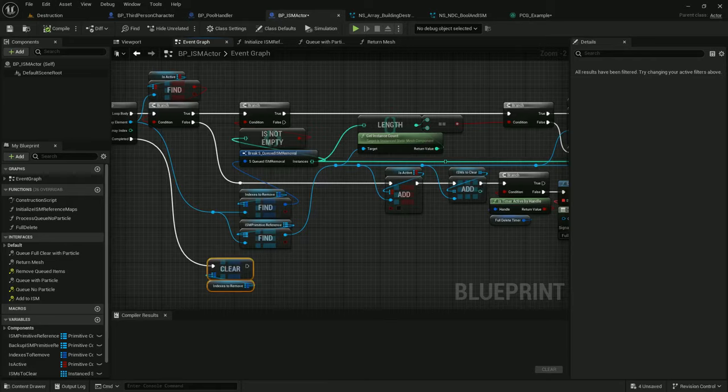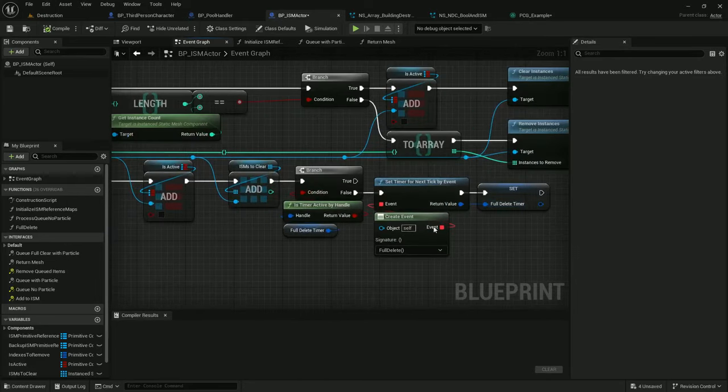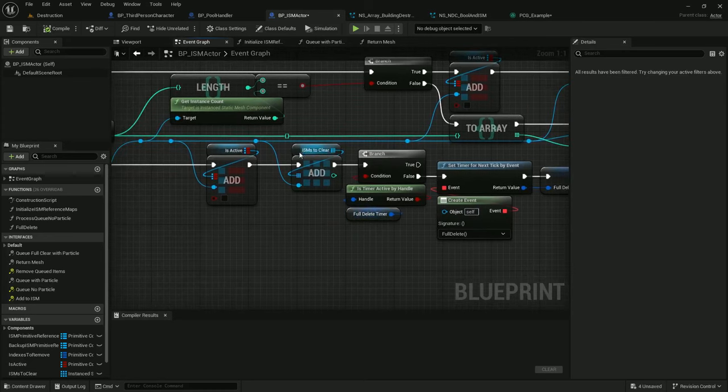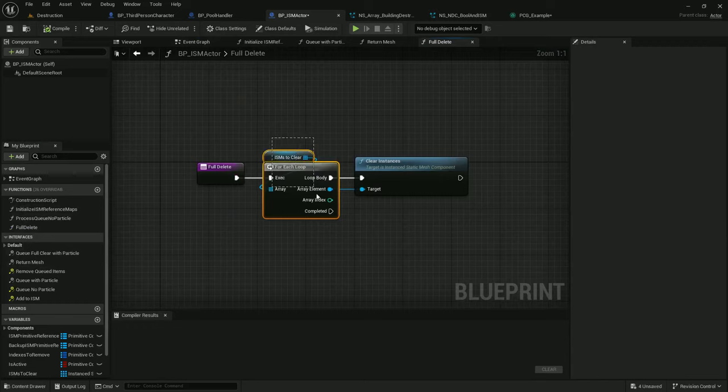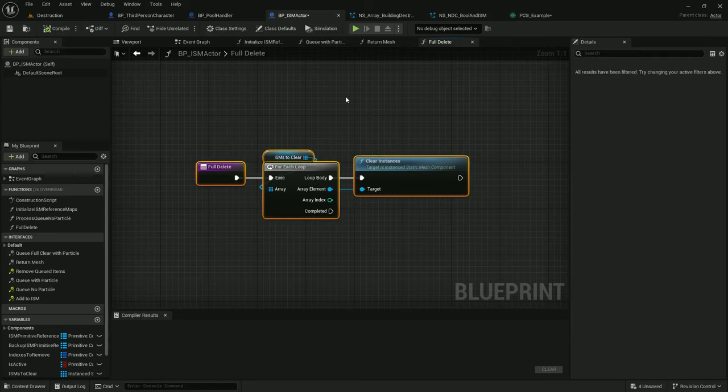Let's look at how the full delete works. We've added entries to ISMs to clear for each ISM we're triggering a full delete on. Full delete just runs through everything in ISMs to clear and clears the instances — this basically puts the clear off to the next tick, which I'll cover when we get to what triggered it.